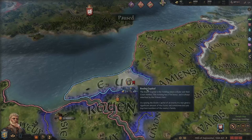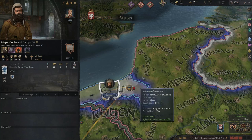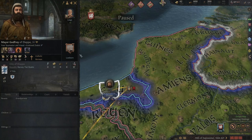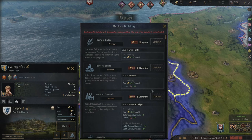The first trick I'm going to show you is — we're just a single county here in Normandy. If we want to change a building and notice we can't, it's because the AI decided not to build any of the powerful farmland buildings. What we can actually do — and I'd highly recommend this especially if you're a tiny county — is literally just revoke their titles. Go to second crown authority so we can revoke titles, and you'll see it has no disadvantage except opinion with that guy, which is irrelevant. So we just revoke it.